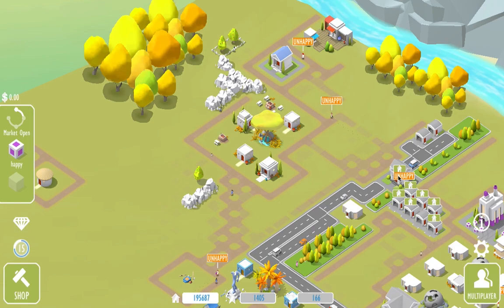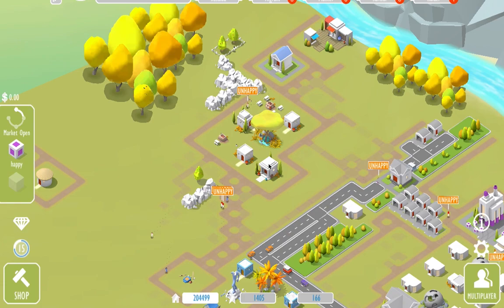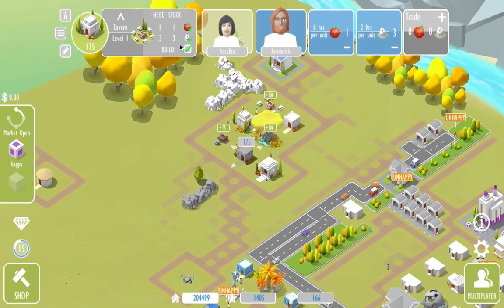Okay, so now I'm going to collect my welfare first. This is my hero, which is the one that allows me to access other players. Now what I'm going to do is upgrade my buildings.